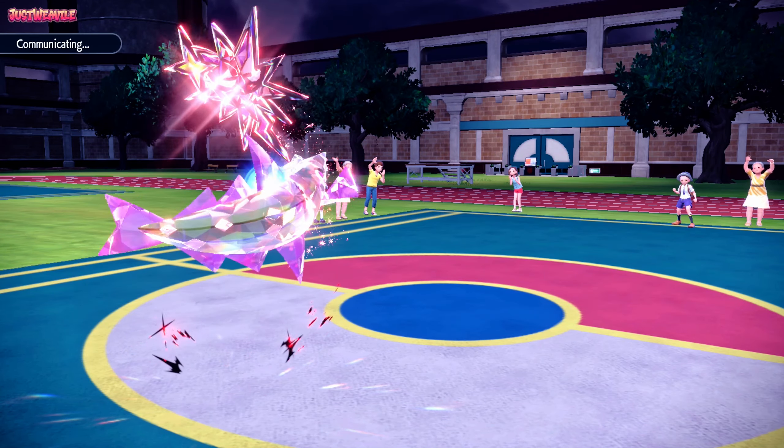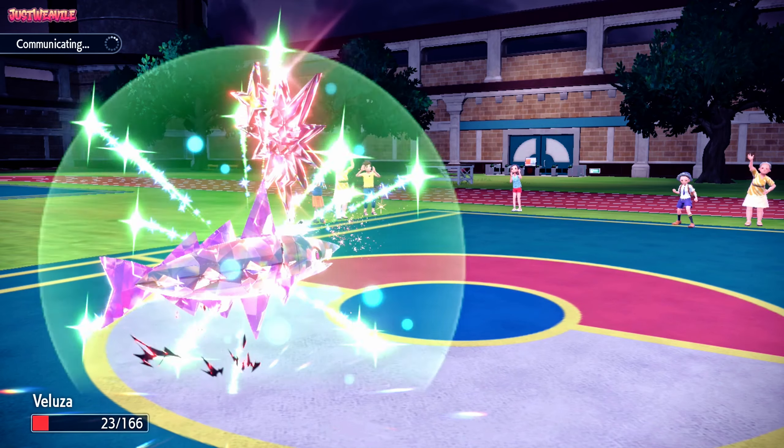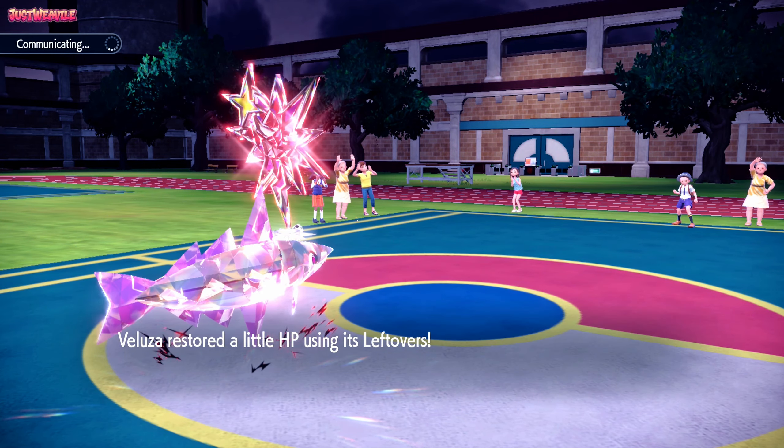We've just got Dragapult to deal with now, which unfortunately outspeeds us and can probably get the KO on us. Salt Cure is still lingering, doing minimal damage. In comes the Dragapult. We don't know what item it is. Let's go for Night Slash and see. They go for U-Turn — are they locked into U-Turn now? They go for U-Turn and that's enough to KO Veluza.